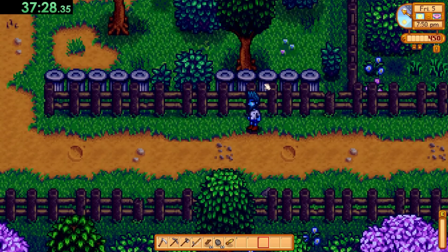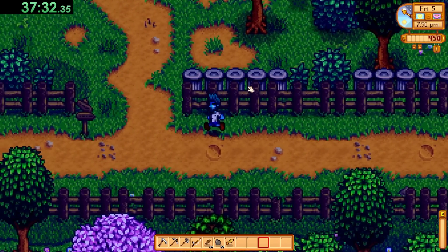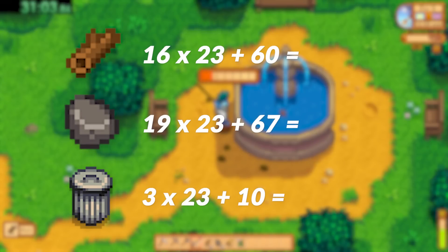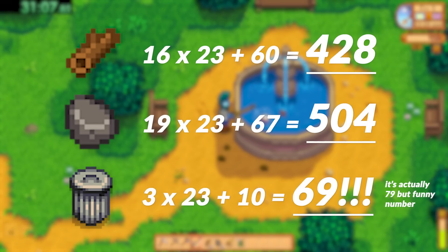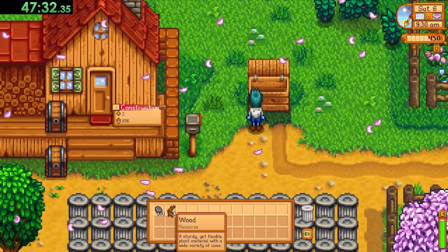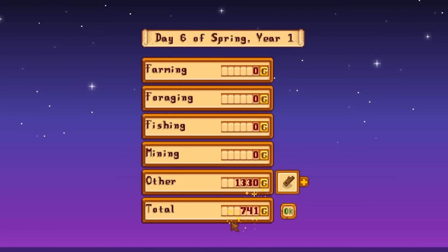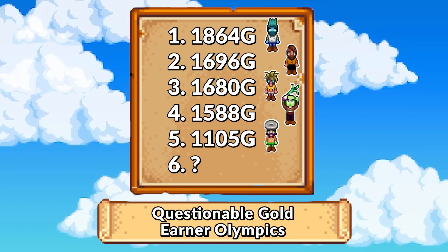And an average of three decorative trash cans each day — can you believe that? That's nuts. After these three days there were 23 more days left in spring. Once I did the maths my totals were 428 wood, 504 stone, and 69 decorative trash cans. I can't sell the trash cans but they sure look pretty. The wood and stone sell for two gold each, so once I sold them all I pulled in 1,864 gold, putting Fountain Yoink in the lead.